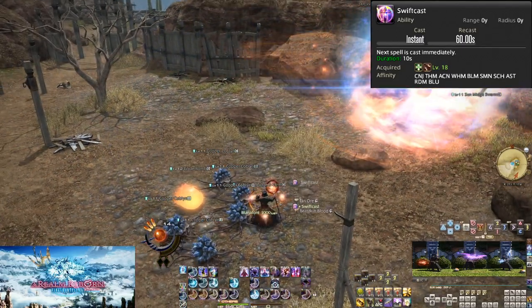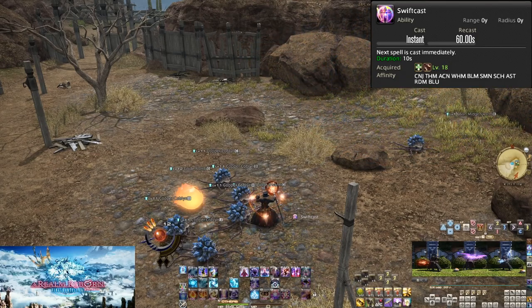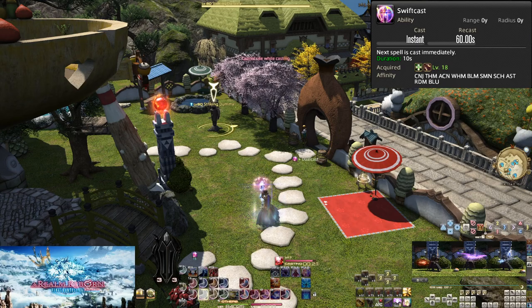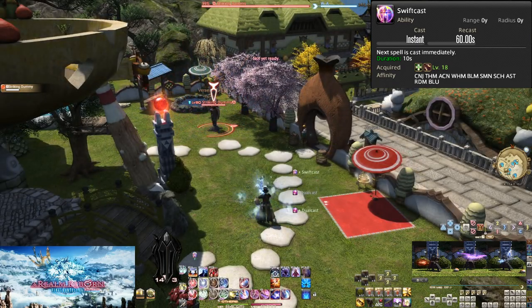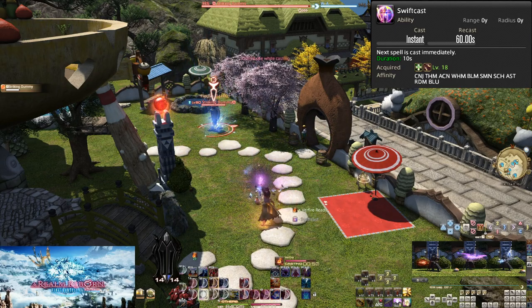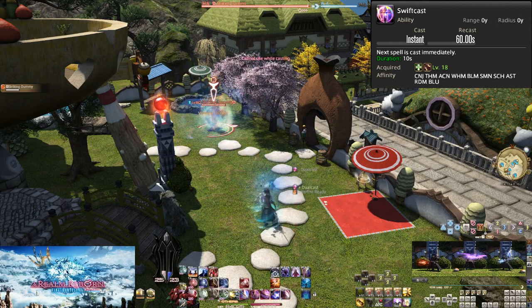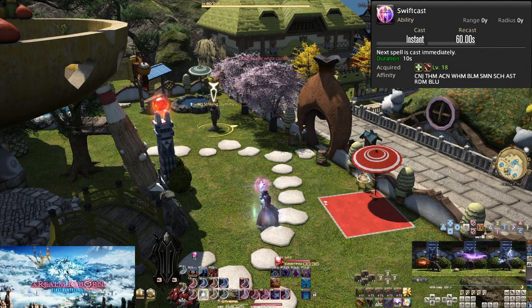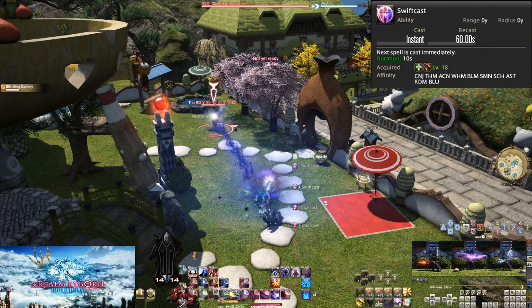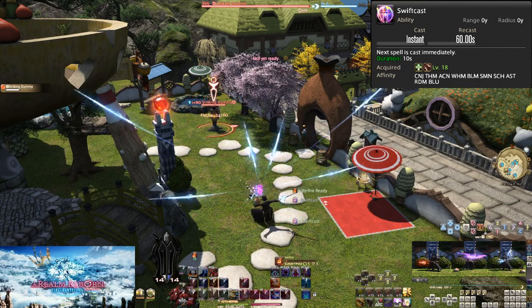And despite what you may think, this includes Red Mage. You might think Swiftcast is useless on Red Mage, but they make use of it too, both rotationally and for movement. Dualcast doesn't solve all of your problems, so anytime you need to move, make sure to use Swiftcast — also to get free Thunders and Veraeros without needing a Dualcast.